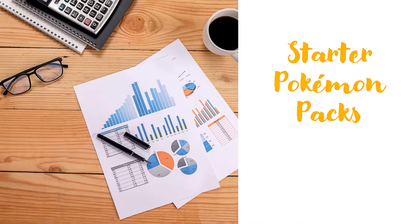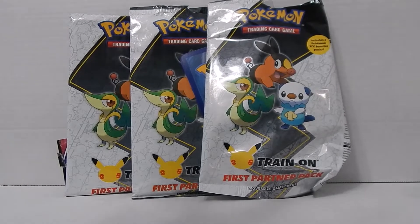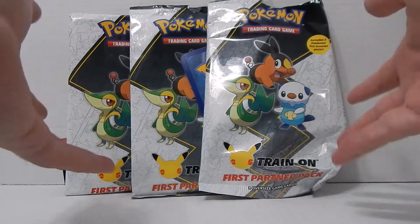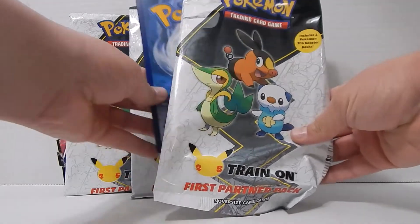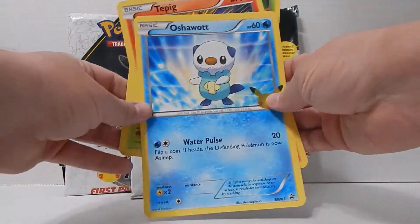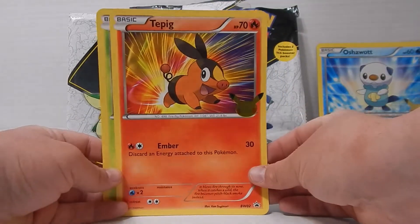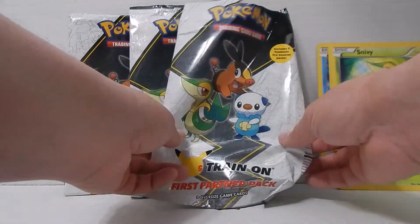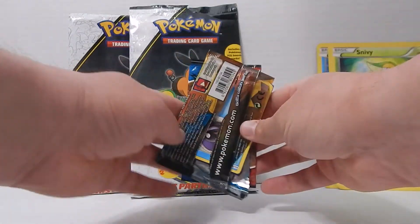Hey brawlers, another weekly video. This time we're gonna look at these First Partner Packs. You get two regular packs per pack and then you get three ridiculously oversized cards — an Otter, Tepig, and Snivy. I think those are from... I'm not sure which game those are from.